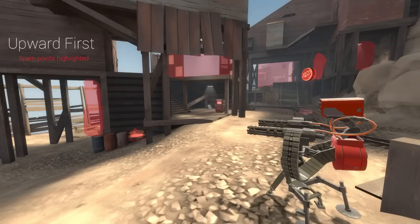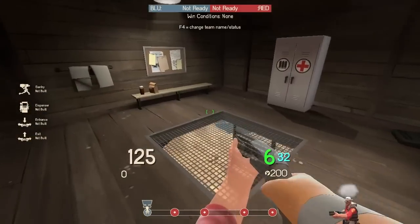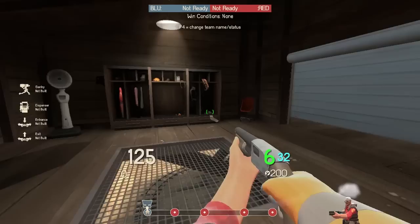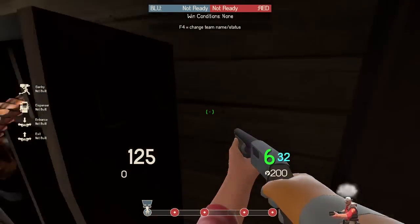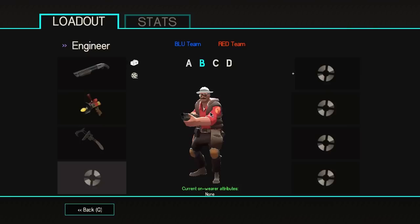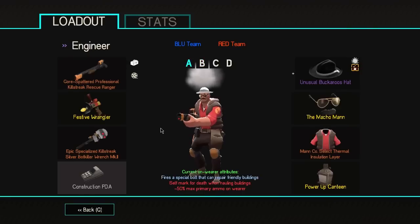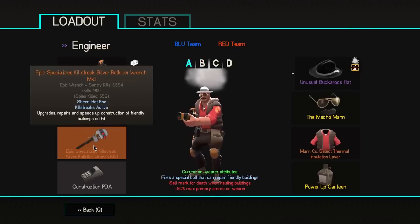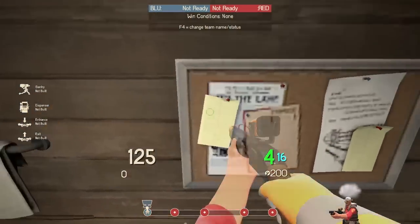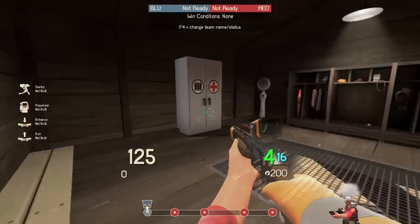I'm going to show you offense, defense, and basically how to defend, get out of situations, and find the best spots — but you can always experiment yourself and find what's best for you. I typically run Rescue Ranger and Wrangler to get out of situations easily.